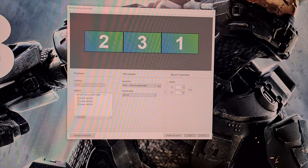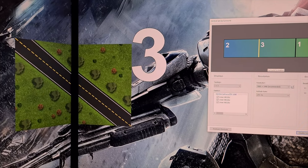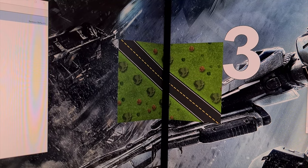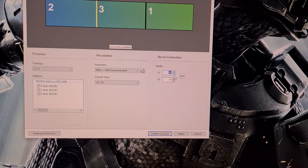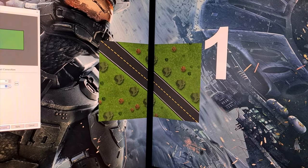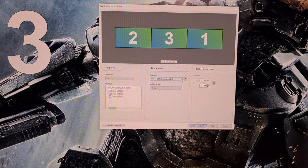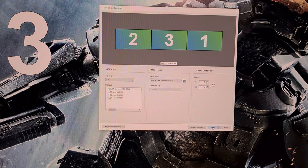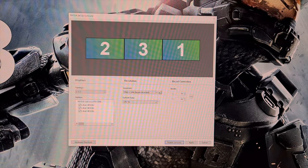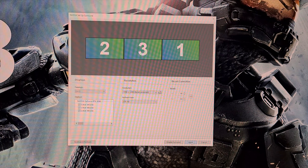We need to correct the alignment for the bezels, and this is done with these two figures. This is done visually from where you will sit, so increase the numbers until it looks correct. For me, this number sits at 44. Once this is set, click Apply again. The screen will once again go black as this sets. Now go to the Resolution menu and select Bezel Corrected Resolution — make a note of this. Once selected, click Apply again, and then Surround with Bezel Corrected Resolution will be enabled.